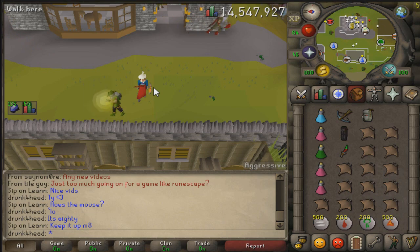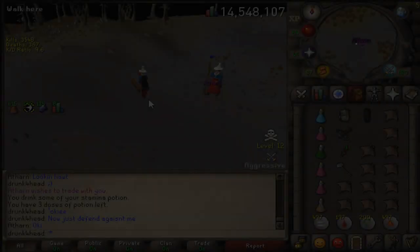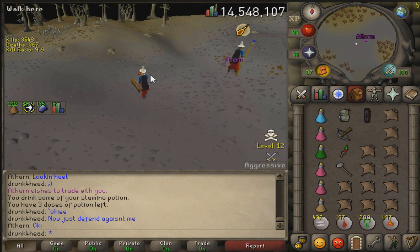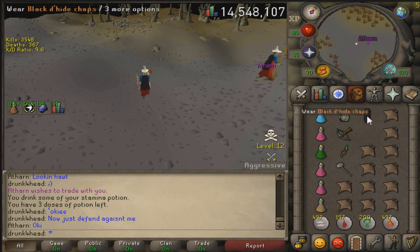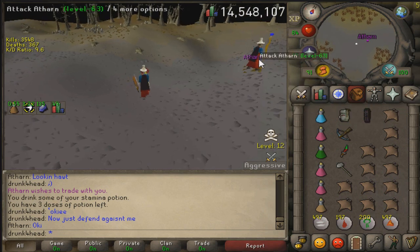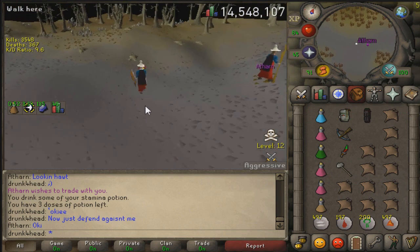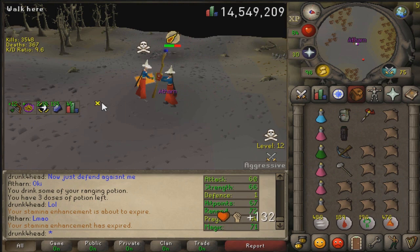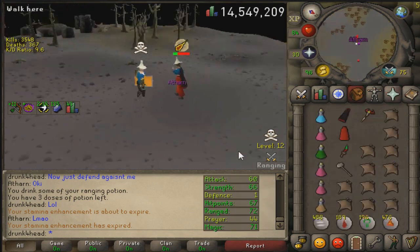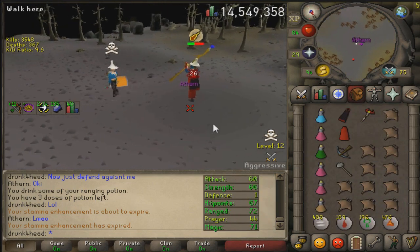Let's jump right into the first one: the Fakie. Shoutouts to Atharn, one of my viewers in the CC. I told him to defend against my attacks but not attack back because I just want to show you guys the moves in actuality. So what I'm going to do is simply put my Dragon Dagger on, follow him, and then switch to my range at the last moment, baiting his melee prayer — which is actually one of the reasons why Mika always beats me in a pure fight. He is very good at this. Let's give him one spec just to mess with him, and then hit it with the range.